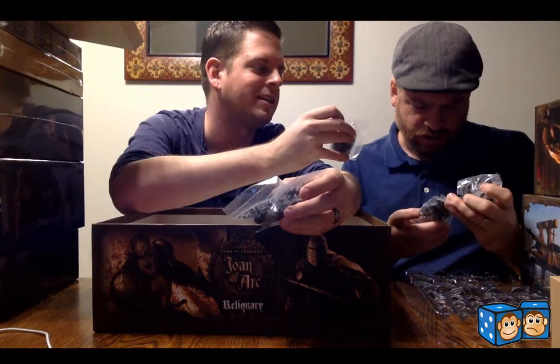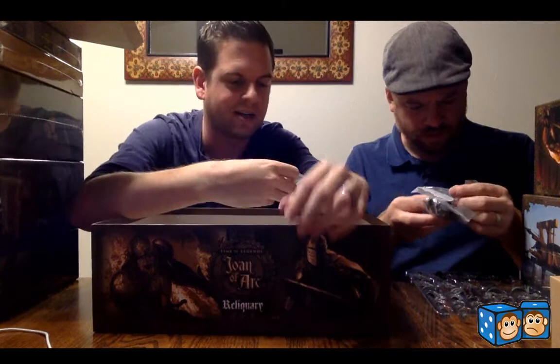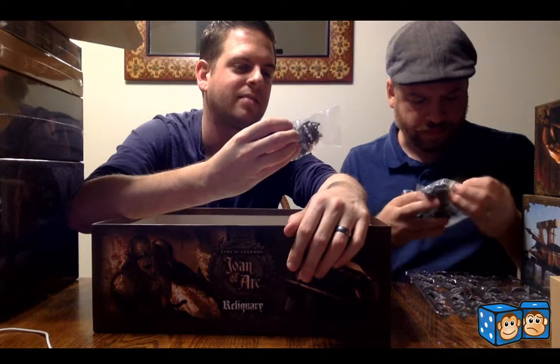There are archers, flagellants with big bells around their neck running forward, halberdiers — actually those are eastern halberdiers — and some more halberdiers with some demons mixed in there as well. So that's the Reliquary box.